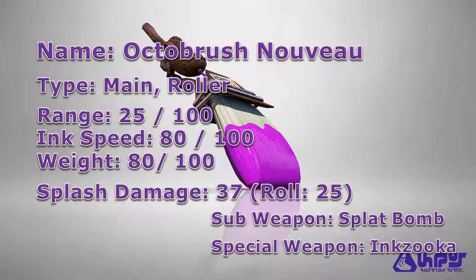The Octobrush Nouveau is a main roller type weapon in Splatoon that was introduced in version 2.4 as free DLC. It can be purchased from the Ammo Knight store for 9,500 coins once you have reached level 16. As for its stats, the Octobrush Nouveau shares the same stats as the vanilla Octobrush, having a range of 25, ink speed and weight of 80, splash damage of 37, and a roll damage of 25.